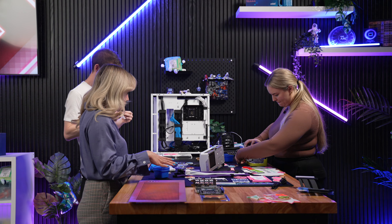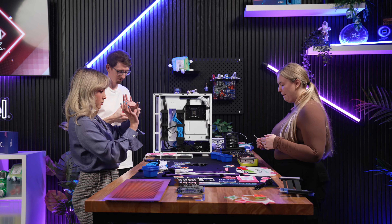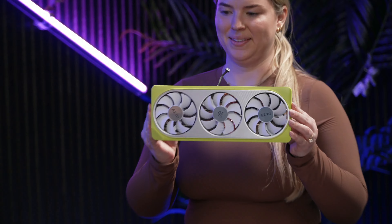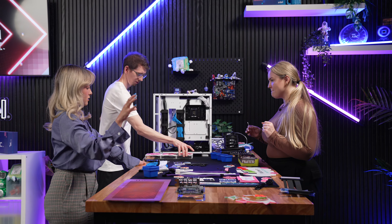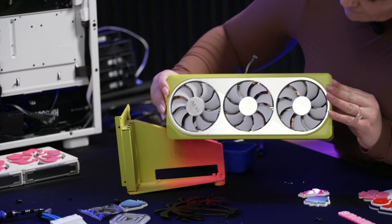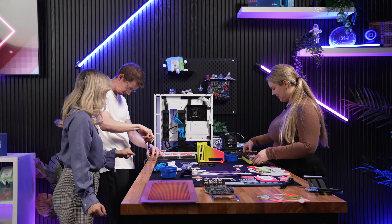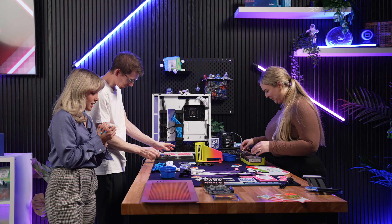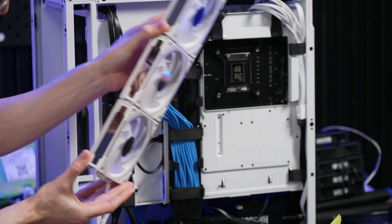It seems like you guys are putting the graphics card together. We're putting it back together with the painted shroud. The GPU mount has this neon yellow and pink, so it's the same color — it's going to match really nicely. I love how it pops. You can already tell it's going to pop from the entire build. And this is what your fans look like with the flowers. This will be the intake — we're putting the grills on the back side of the fans so this will face the front. Beautiful.